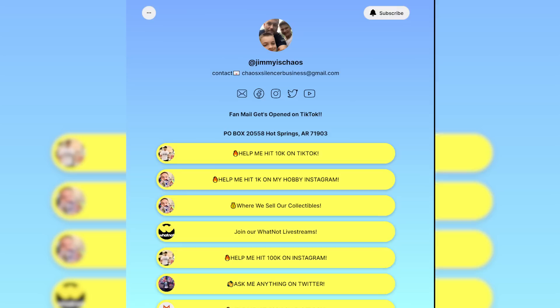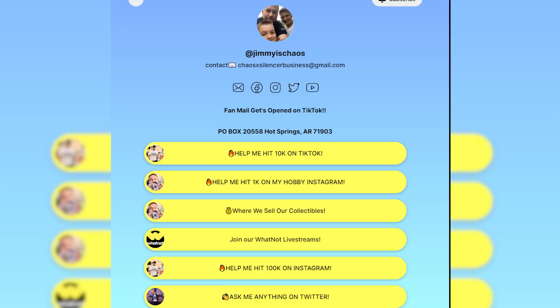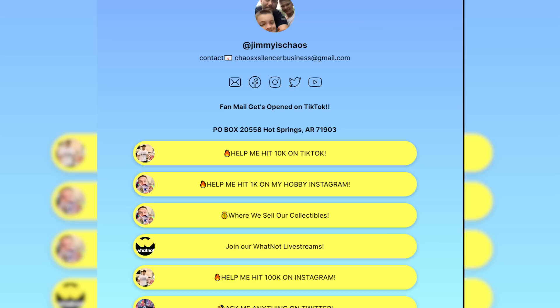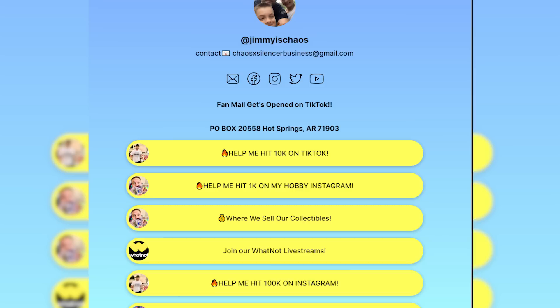Before we move on, check the link at the top of the description — that's my Linktree link. It has every link for anything I do on social media: Twitter, Facebook, Instagram, my Whatnot selling page, TikTok, YouTube — absolutely everything. It's the best place to connect with me across all platforms.